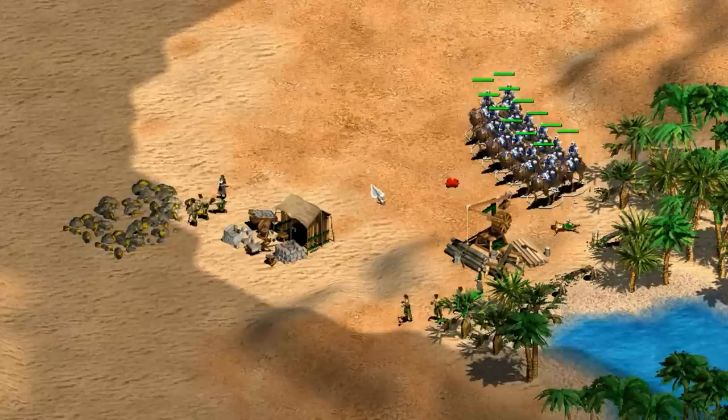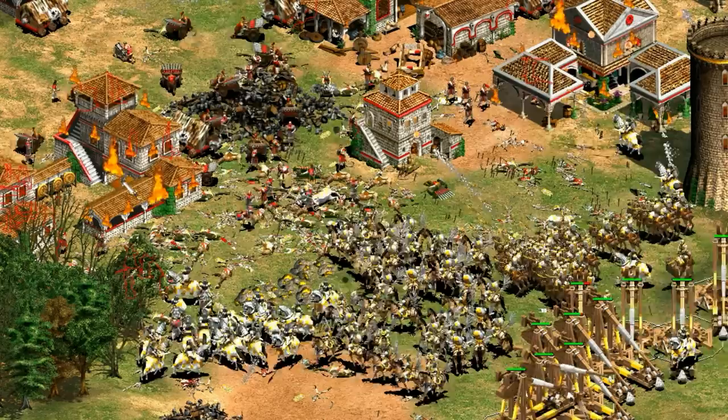So my general impression of their civ bonuses is that everything seems to be built around speed, whether that's done directly or through pushing you toward cavalry. That trend continues as we shift our focus to the castle and their unique unit, the camel archer.